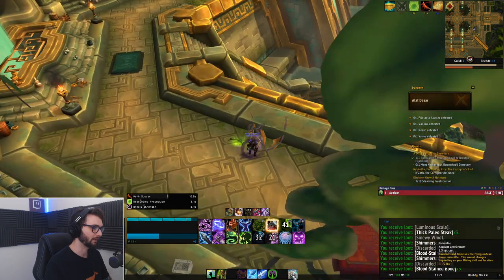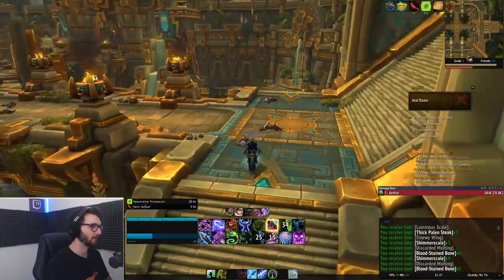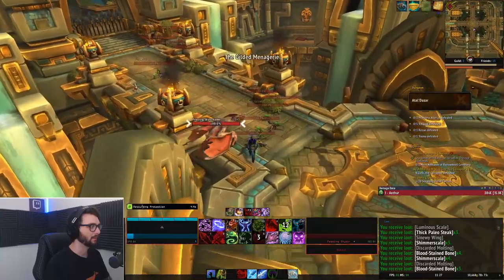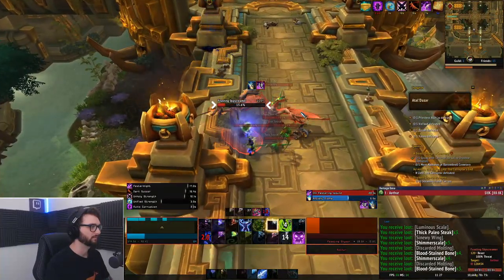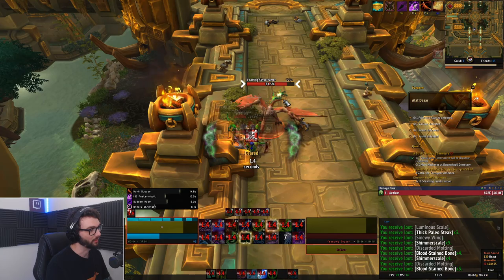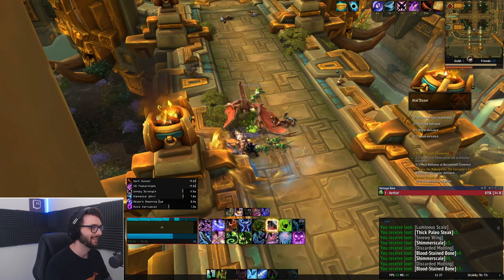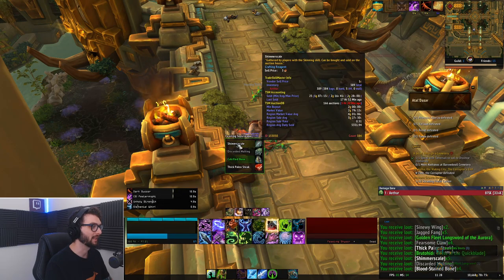For my super speedy runs, if I want to be super efficient, I usually just take these down here and run all the way up. Next we'll run past the sky screamer up here and it will body aggro, pulling it into this one. As you can see I was too slow on that and got feared, but when I'm fully in the zone I don't get hit.